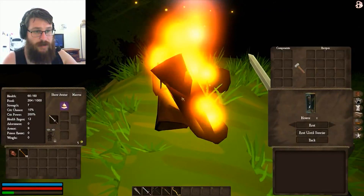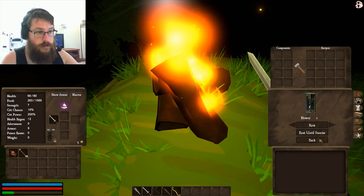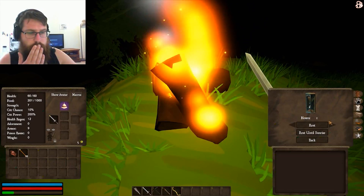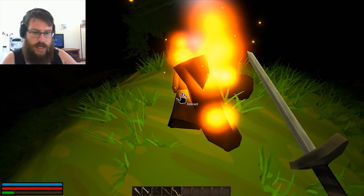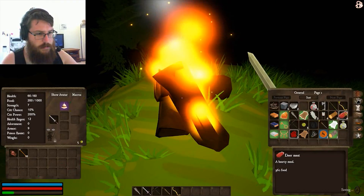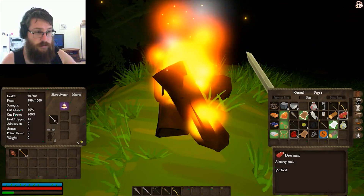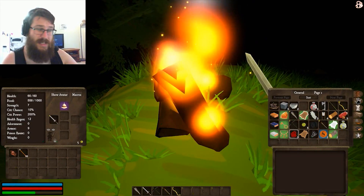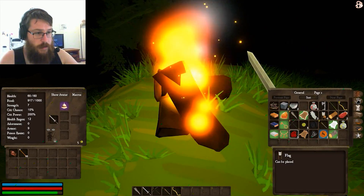My food bar is starting to get low. How do I cook food? Campfires are used for resting. How do I cook food? A hearty meal — do I just eat it? I'll just munch on the raw food. Food. Well, I guess it's meat, not chicken. I'll just munch on that. My food's suddenly good.